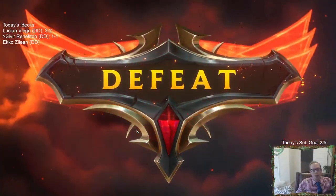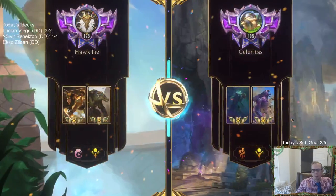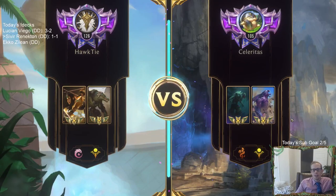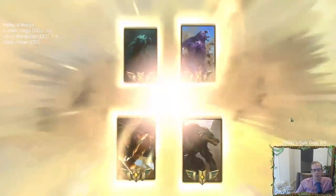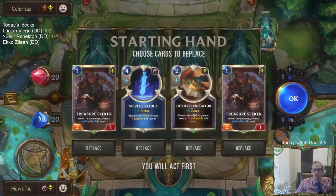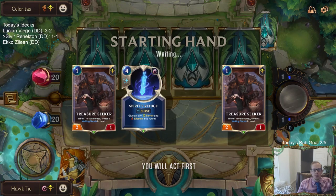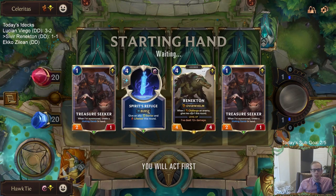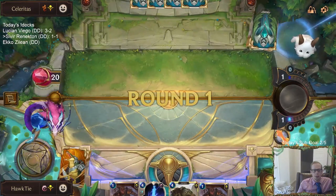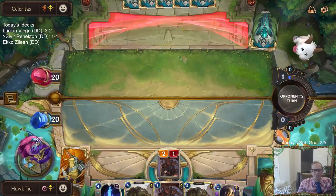Not sure there's too much I could have done early — we just got in a really bad spot. Was there anything I could have done differently? This should be a really good matchup for us though — we're both in combat, and this is where Challenging and Quick Attack should really shine. Spirit's Refuge is perfect in this matchup too.